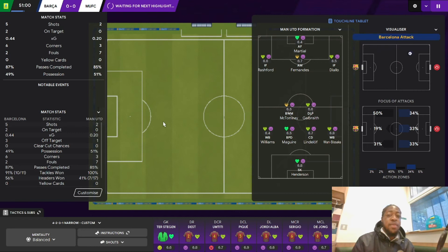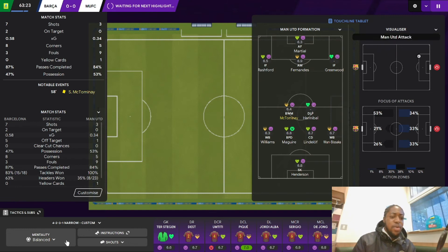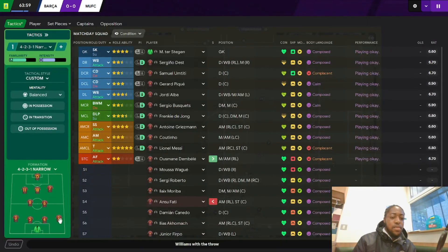I'm going to make a change — taking Ansu Fati off and putting on Ousmane Dembele. Let's see how he does with his pace running forward with the ball. I might give it about 10-15 minutes and then try pushing the fullback further up instead of a back four, just to see how it goes. There are different variations you could do with this tactic. I don't think I've seen anyone play three attacking midfielders before — it's completely different. At 63 minutes I'm making that change now to see if it makes any difference.